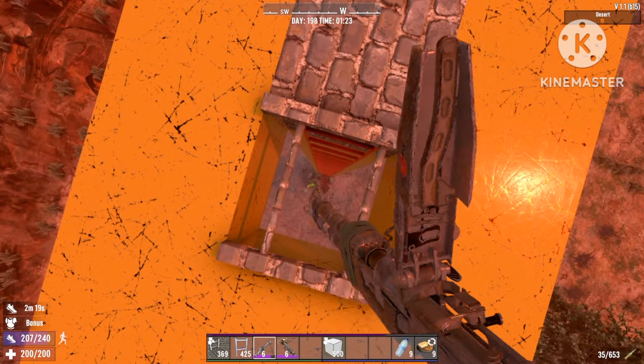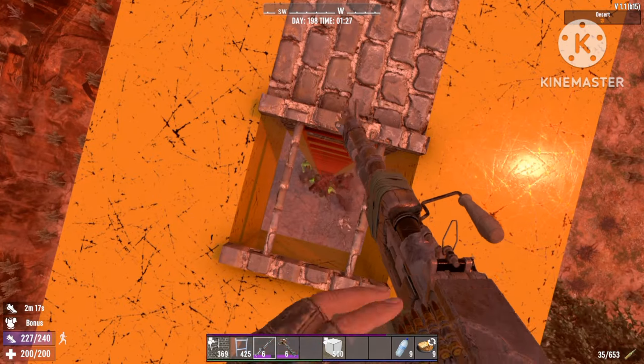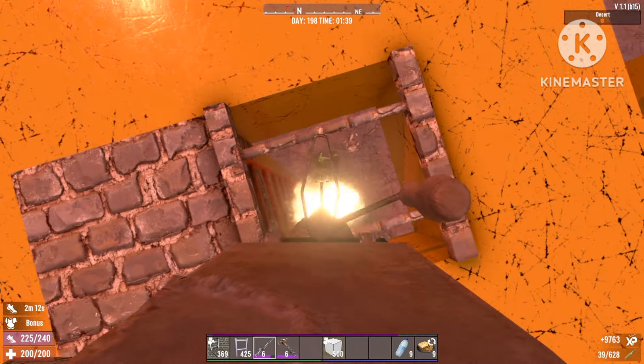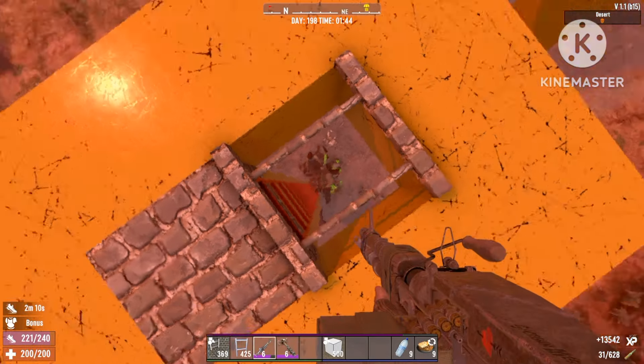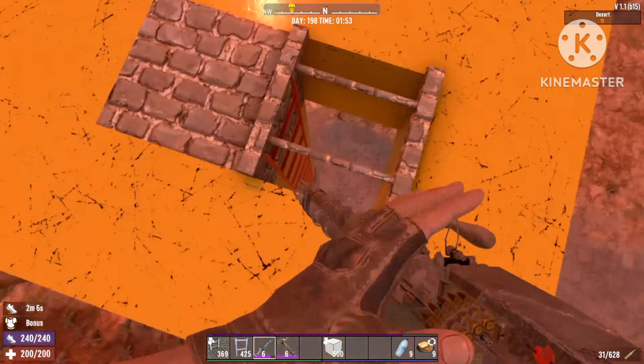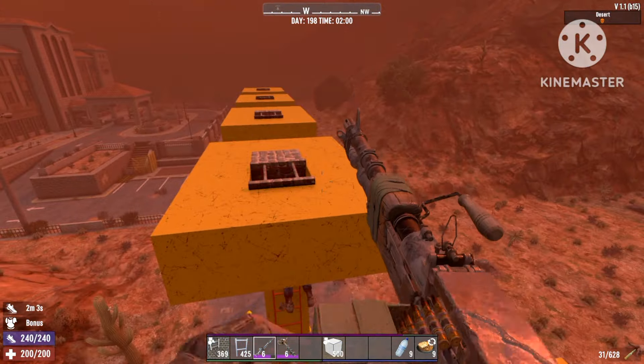This is very basic but it's very very OP. I'm on almost day 200 and the horde night is just so simple. The vultures you're just gonna have to deal with as they come, but that shouldn't be too big a problem — not even the cops are really a problem.